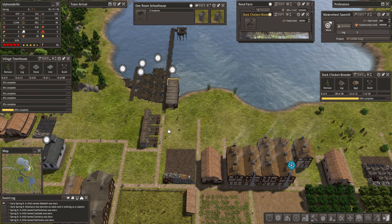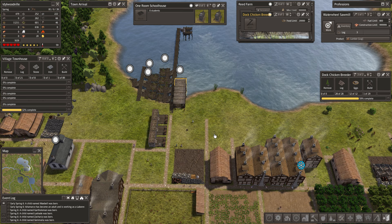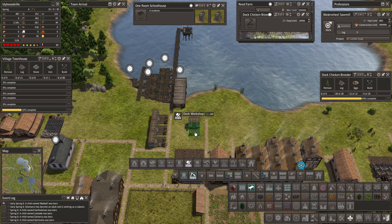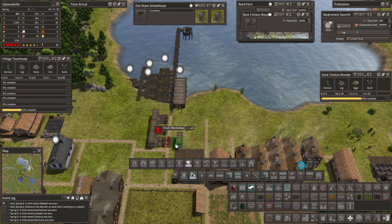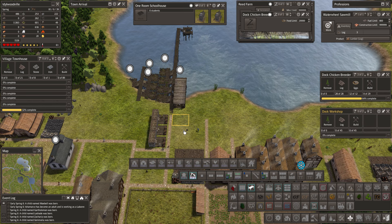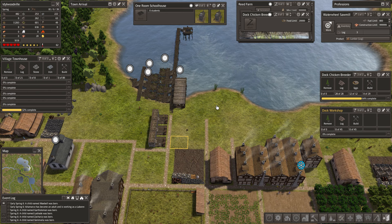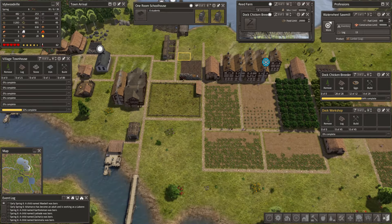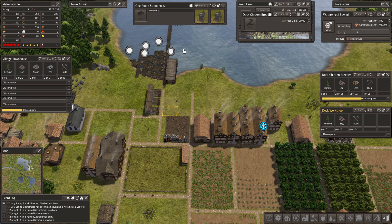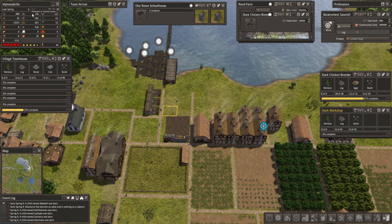Dock workshops need to be the priority — we don't have any more made. Alright, so we need to ramp up our dock workshops next. Can I go straight across from this one? I can. One, two, three. It's going to burn through a lot of our wood, but that's okay. Firewood, fire bundles, and survival coats — food is stable for now, so that's going to be our focus. We're really going to have to think about more wood, more stone, and more ore soon as well.